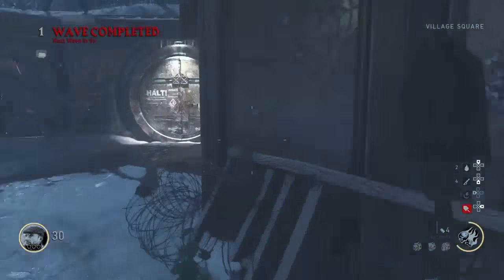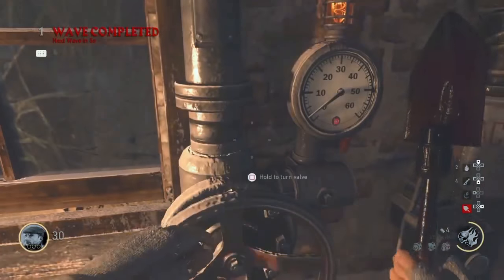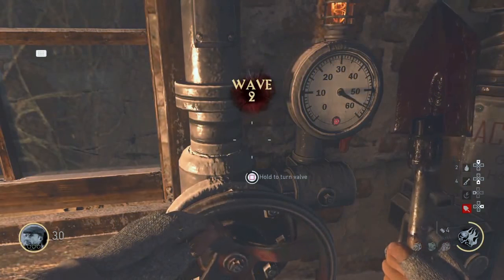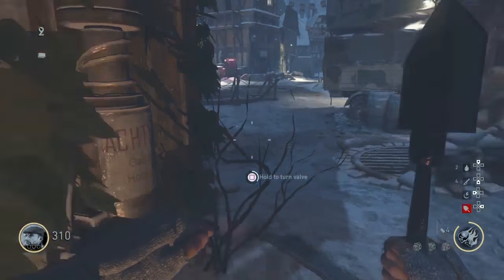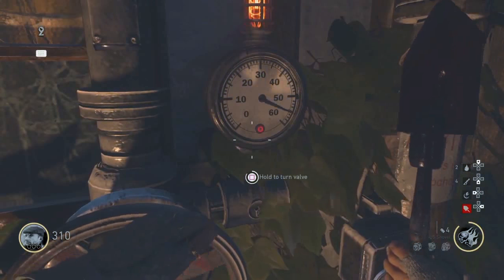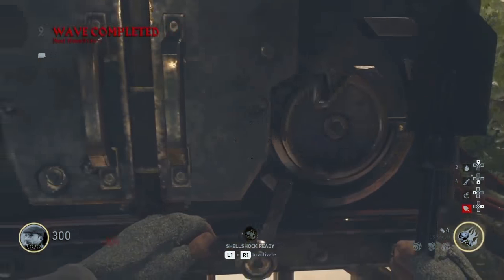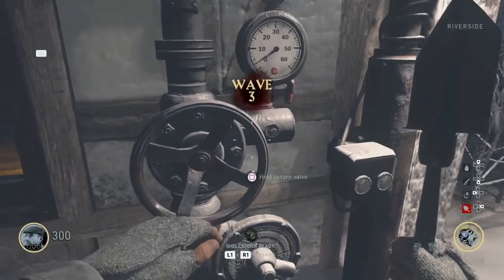First, you're gonna want to turn these things that are on the wall — there's three of them that you have to turn. Hurry up, go down here. And here we are, the last and third wheel to turn.